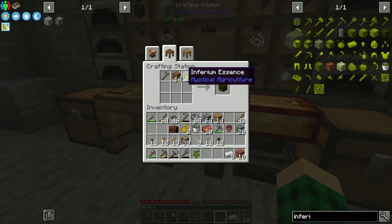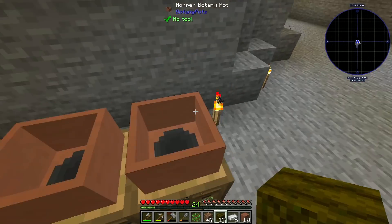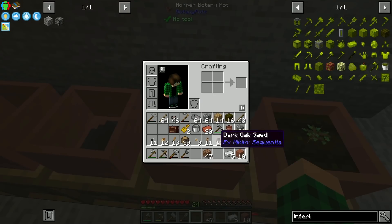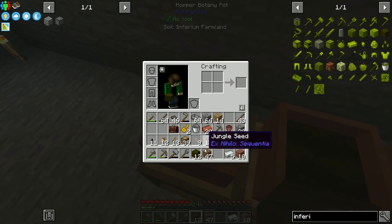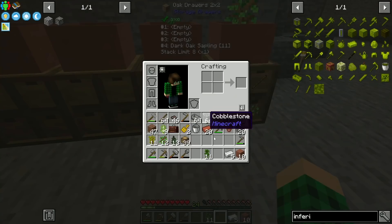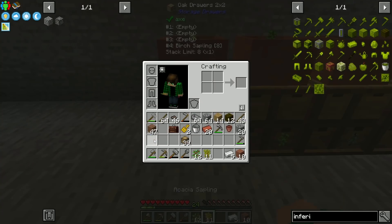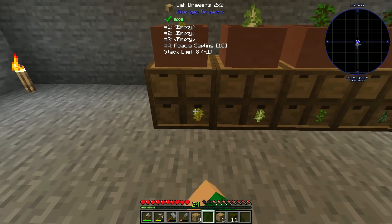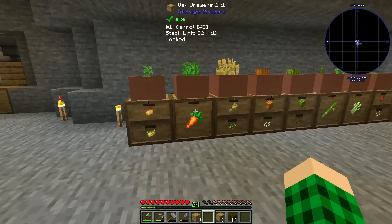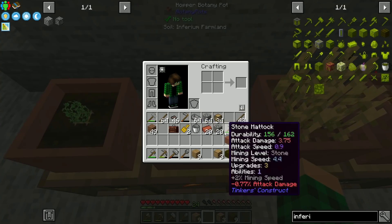We have a little simple upgrade - we can turn our Inferium essence that we got in the beginning into some Inferium farmland. Let's do just all 17 right away, and we can replace it in all of the botany pots over here as well. We can toss in the sapling and it grows in a minute and 35, which is faster than two minutes, so that's going to be quite a big increase. And then in here we're just going to do all the other saplings - dark oak, spruce, jungle, birch, and we need one extra botany pot for the acacia. And now we just have to wait for all of them to produce resources so we can put them in the appropriate spots in the drawer.